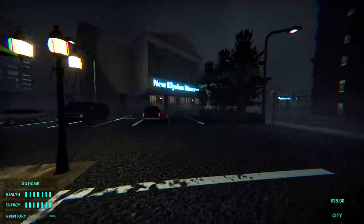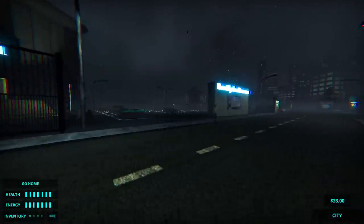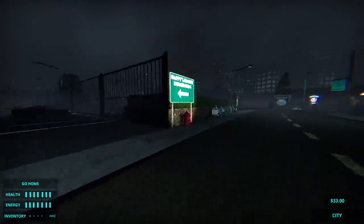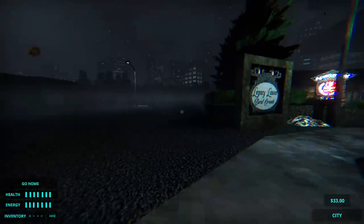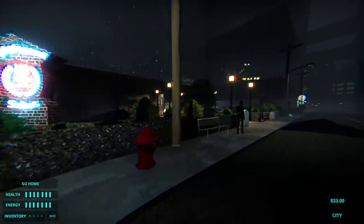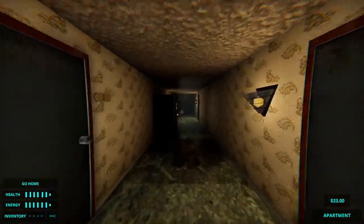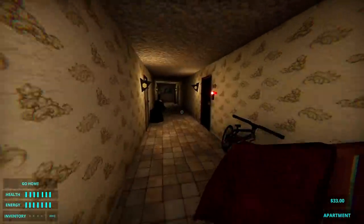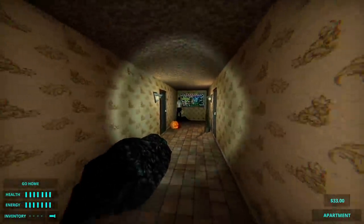There's the museum over there — I don't believe we've got access to it, at least not right now, maybe a little bit later on. There's Legacy Lawns burial grounds — maybe I'll check that out a little bit later on. But here we are, here's my apartment, let's go home. Kept my health up, kept my energy up. I think energy does go down if you're just sort of running around the kitchen quite a lot — you can buy like a nutrition bar to sort that out. Is that Toe again facing the corner? Very strange — still don't exactly know how he gets to work before me.